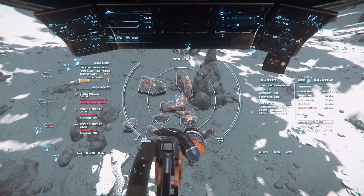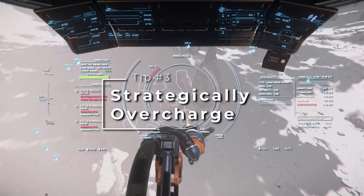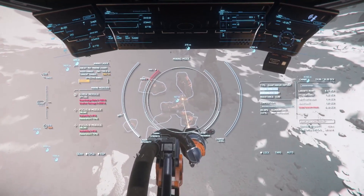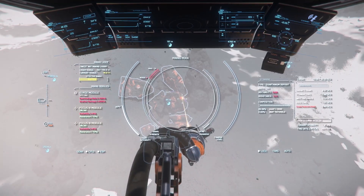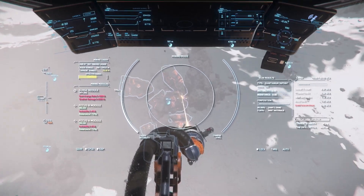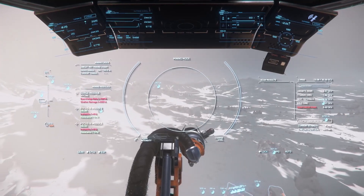Tip number three is to strategically overcharge rocks to keep your workspace clean. If you find fragments that you know you don't want to collect but they're blocking other materials, it's possible to overcharge these rocks on purpose, causing them to explode and cleaning up your workspace. If you overcharge them too aggressively, the resulting explosion could launch other fragments hundreds of meters away or possibly destroy them, as well as risking damage to your ship, so only use as much power as is necessary.